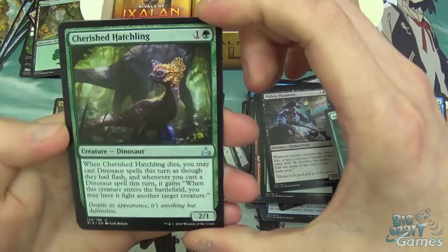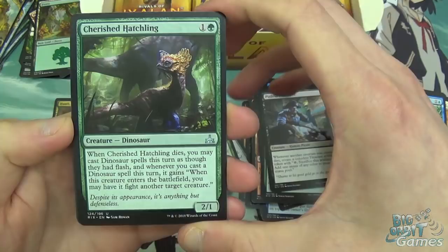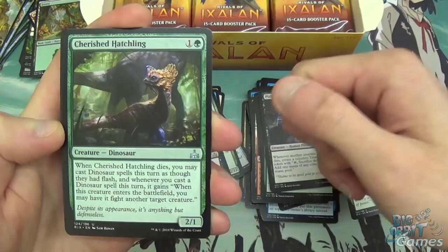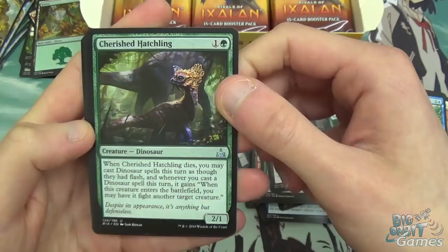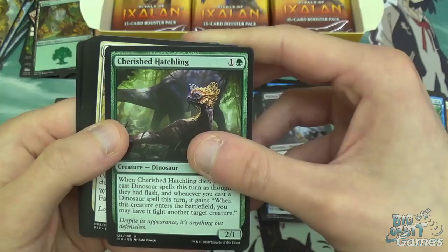Cherished Hatchling is a fun one — the card that no one wants to kill, especially in Limited. When it dies, you can cast dinosaur spells this turn as though they had flash. I actually don't think it's that good though. It's 2 mana, 2/1, and it gives your other dinosaurs flash, but you're holding up mana and your opponent can just let the damage through, wasting your turn.